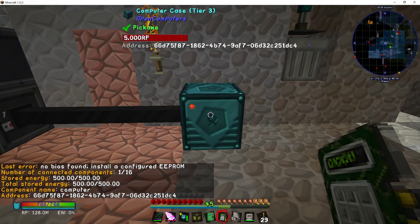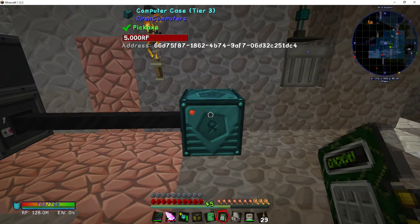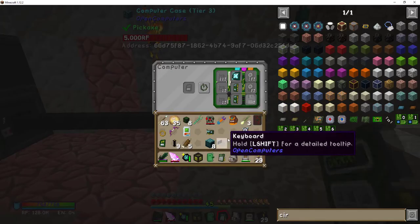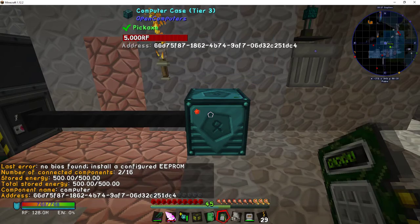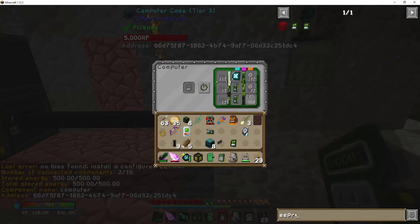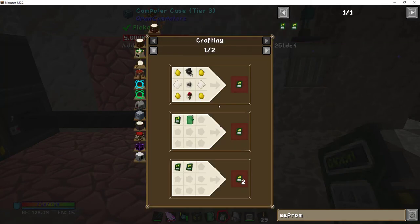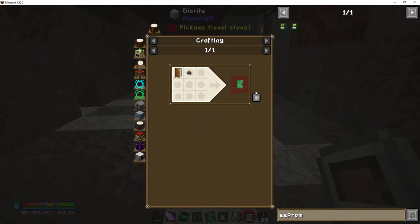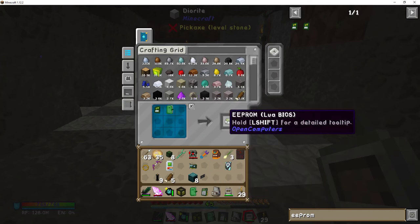The screen shows 'no BIOS found — install configured EEPROM.' That's what I need the EEPROM for. Let's add it in. Still 'no BIOS found' — that's because this is an EEPROM without any instructions. If you look under EEPROM in the menu, there's a blank one and then there's the Lua BIOS. That's what you need. Go to the computer manual, take two together, and that adds the BIOS which is how the computer boots.